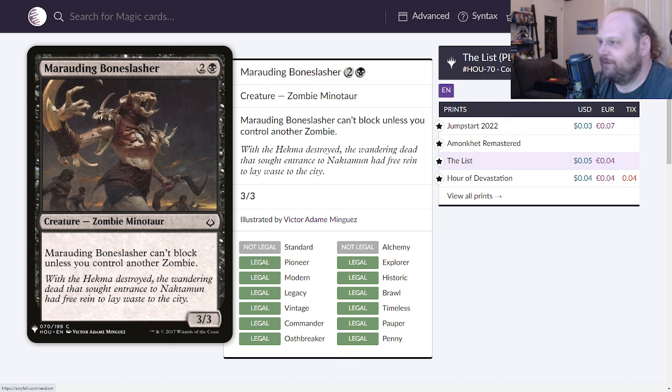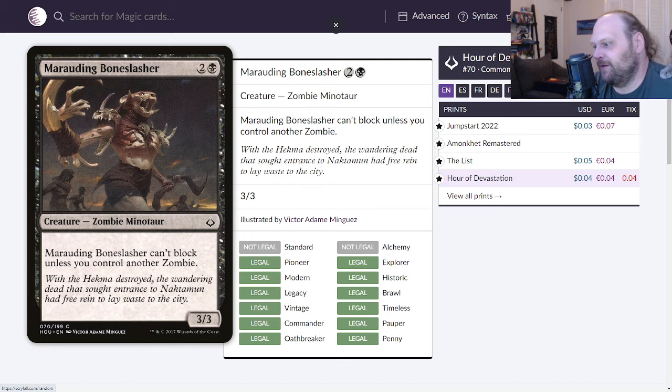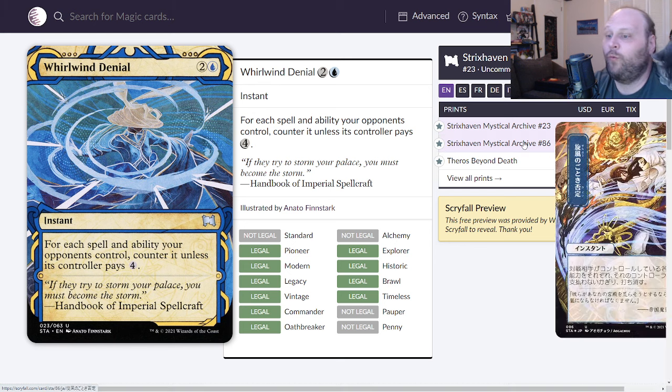Marauding Boneslasher is up next. This is three mana — two and a black — for a 3/3 zombie minotaur that can't block unless you control another zombie. Pretty bad, pretty terrible actually. Three-mana 3/3s need some sort of upside in this day and age. We'll give it a two and leave it at that.